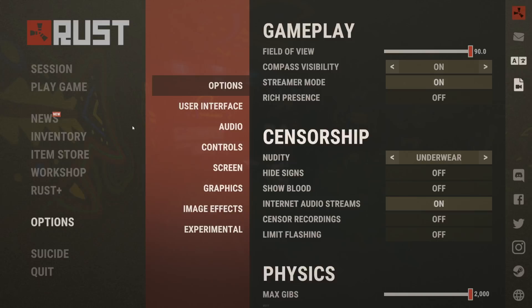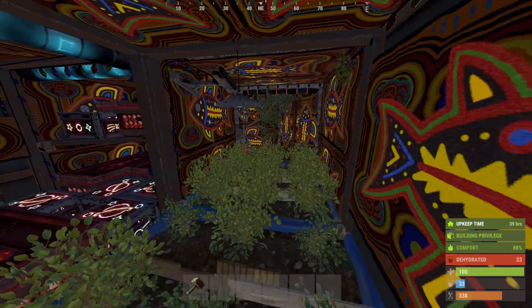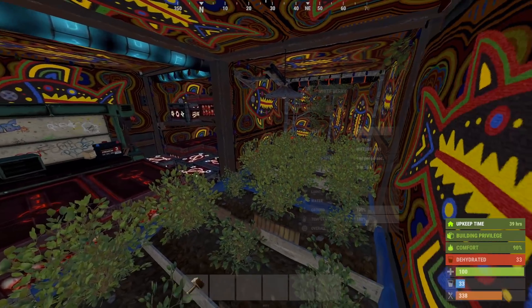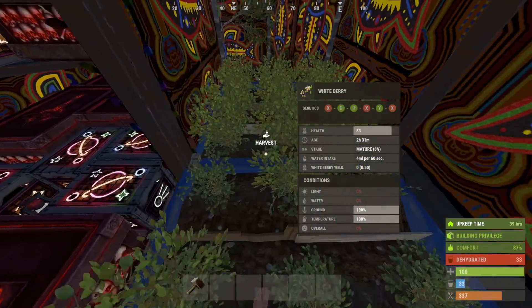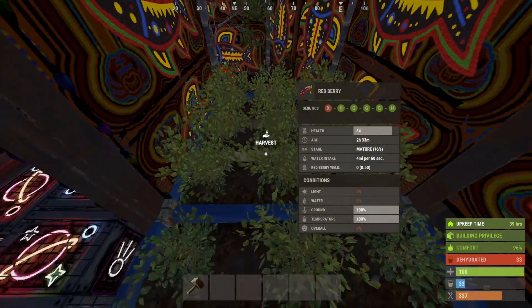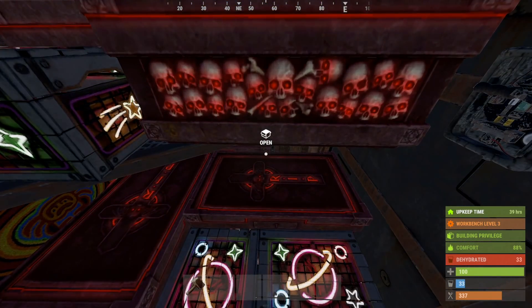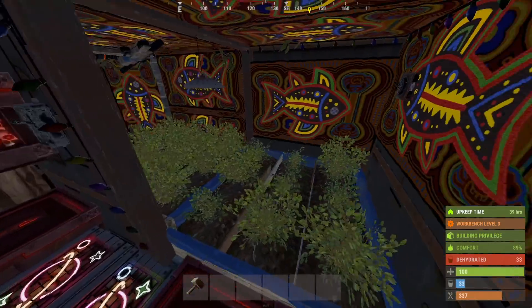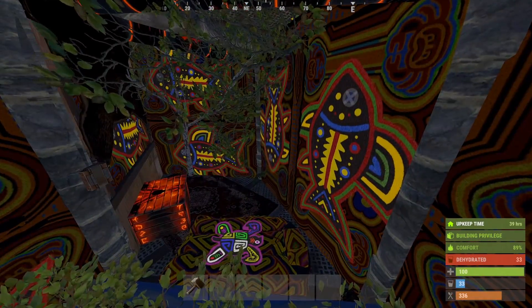This is a short video for the last day on my wipe, starting with a tour of my base on stream. This is the base I've been living in — a 2x2x2 which I'm calling the 'comfortable clutch.' The reason I'm calling it that is, if you look, pretty much anywhere I stand in the base will give me at least 85 comfort.